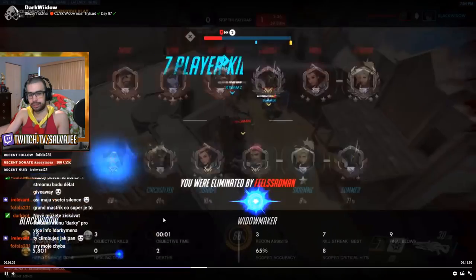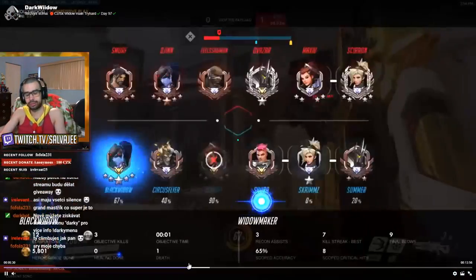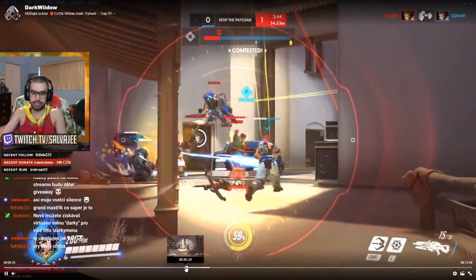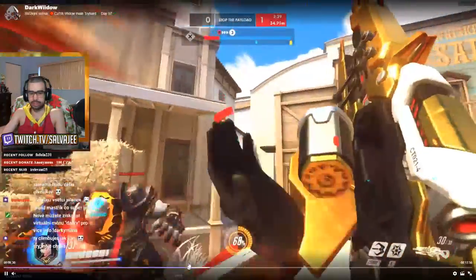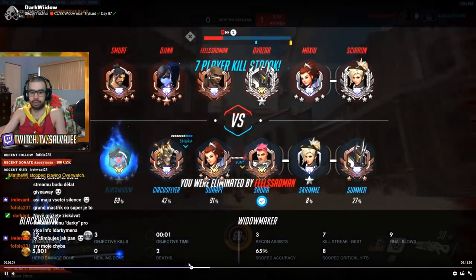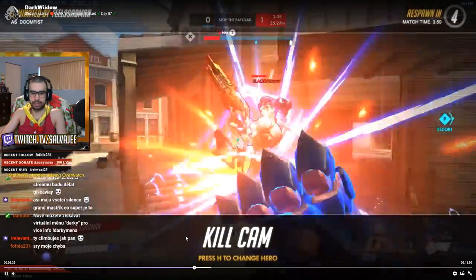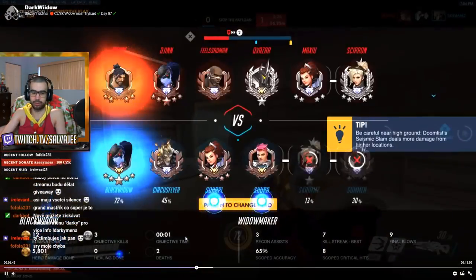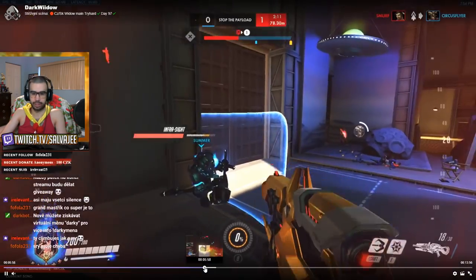Right here he sees a Doomfist but backs away way too slow. He should have had awareness. His team is getting steamrolled, so I would have just grappled away from the Doomfist, gone to a safe position, and tried to take him out from there. When the Doomfist jumps on you with Widow, all you have to do is grapple away to a safe position. But it was basically too late.